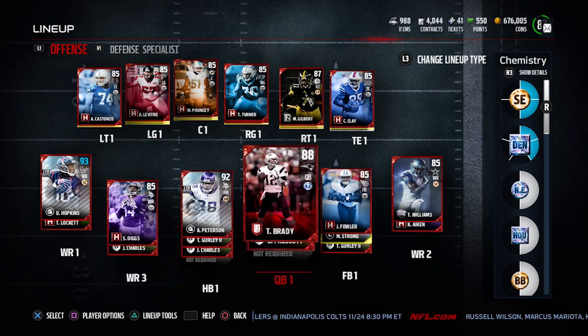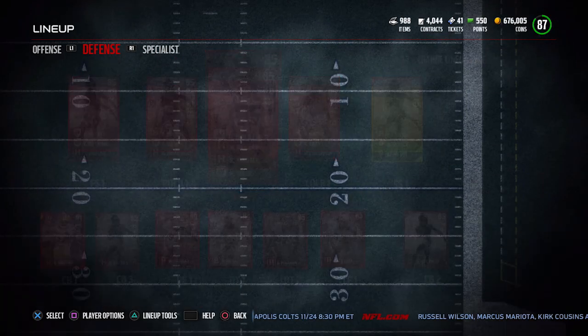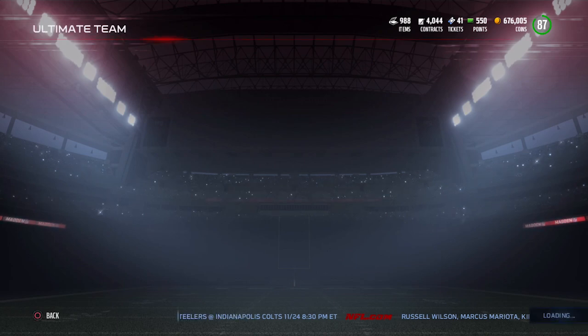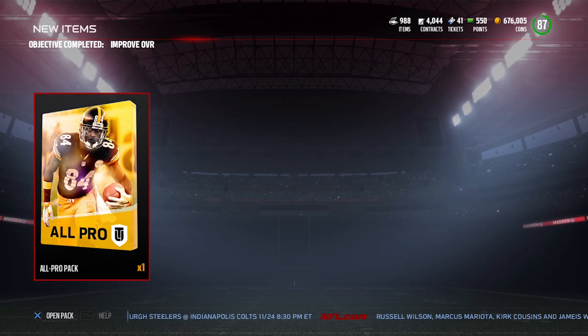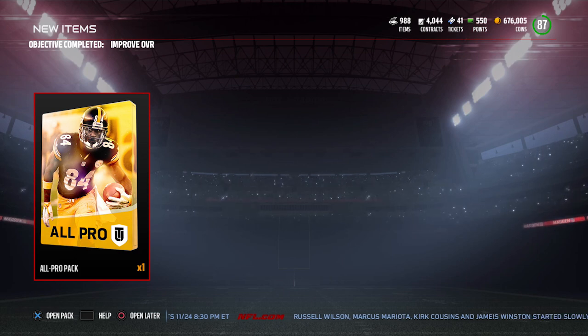That's going to boost us up to an 87 overall because we've got Tom Brady, Adrian Peterson, DeAndre Hopkins — things like that that will improve our team overall a little bit. We get out of this and check if we've unlocked any new rewards. There you go — we've improved our team overall and we get an All Pro pack, so that's definitely cool.